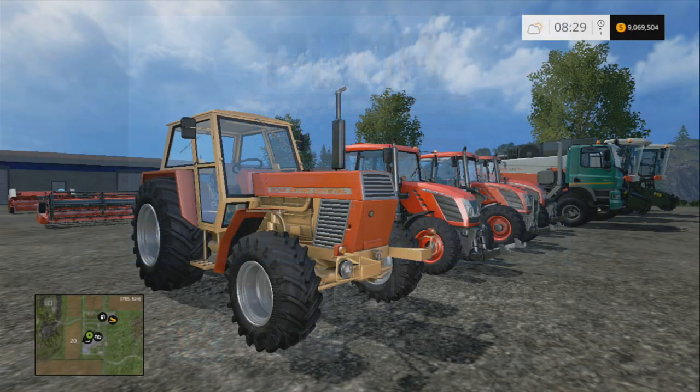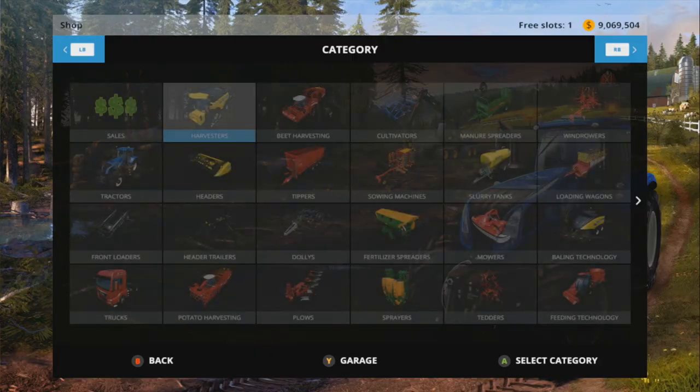Hey, it's Mike and John from pumaplow.com here with a very special episode of Farming Simulator 15 on the Xbox 360. We haven't done much with this - it's the Silver Edition, the ten dollar DLC for Farm Sim 15 on the 360. It's just like Gold except you don't get Sosnovka, so you just get equipment.